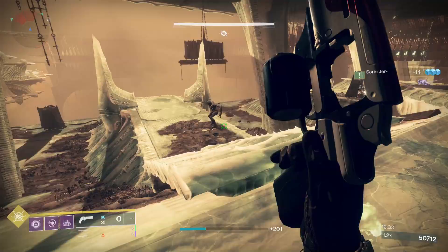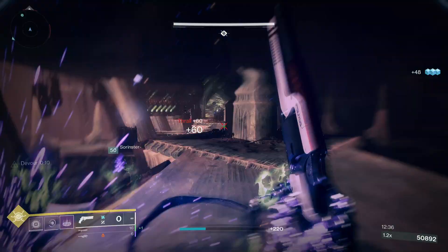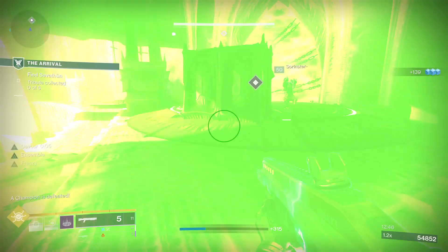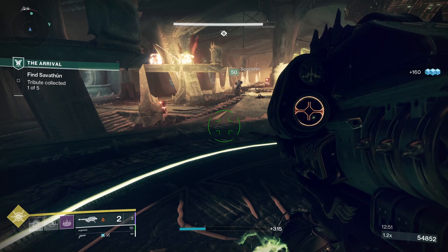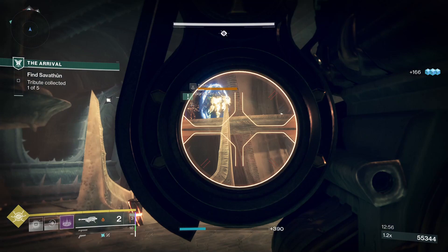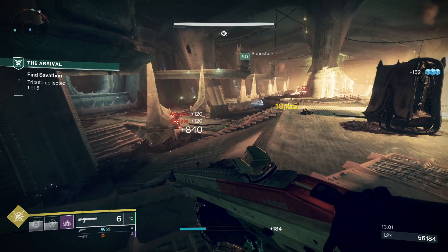Once you've completed all the triumphs and the badge, you'll be able to equip the Gumshoe title for the Witch Queen, showing off every inch of the Throne World expansion. Head to the Bungie Rewards website — if you link your Bungie account with the Bungie store, you can buy a real-life version of the seal. Let me know in the comments what you think of the Witch Queen Gumshoe title. Thanks for watching — subscribe to This Week in Video Games for more Destiny 2 content, or find me on Twitter at twivg podcast.